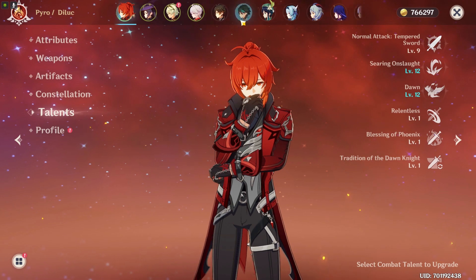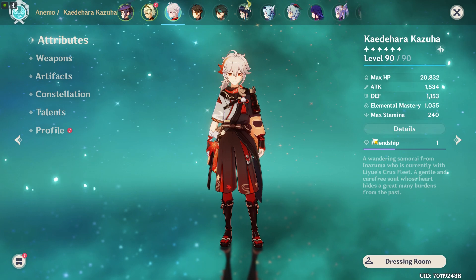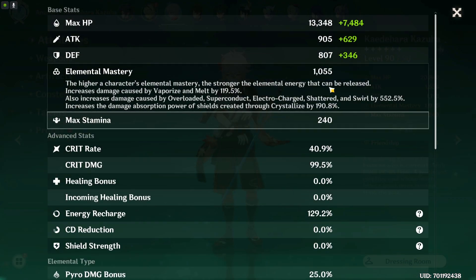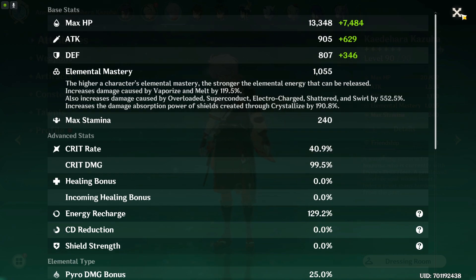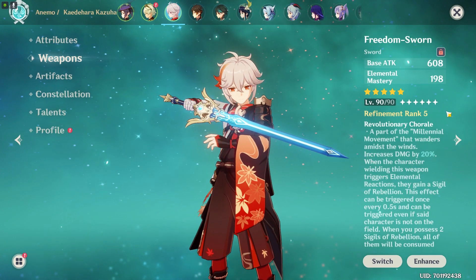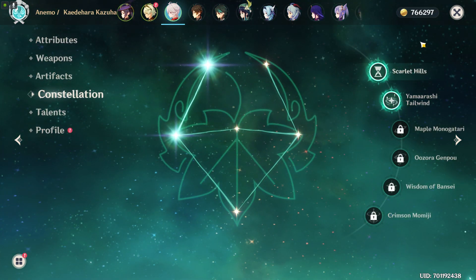And then for Kazuha — here he is. He's just stacked with Elemental Mastery. He has 1055 Elemental Mastery. Weapon: R5 Freedom Sworn. Constellation: C2. Okay, let's do this quick.